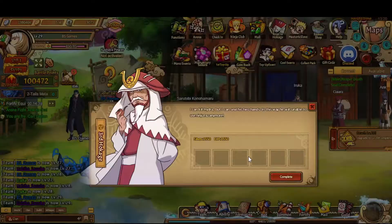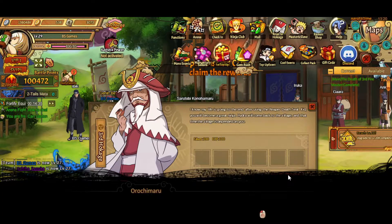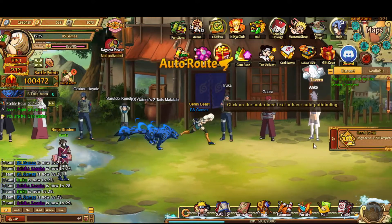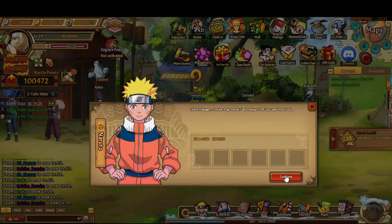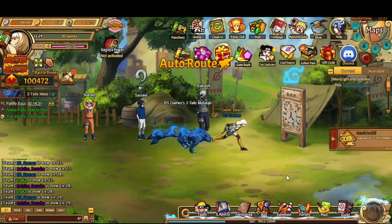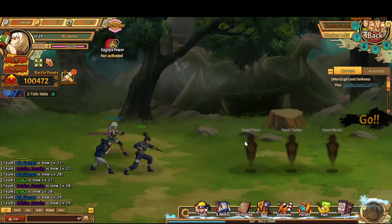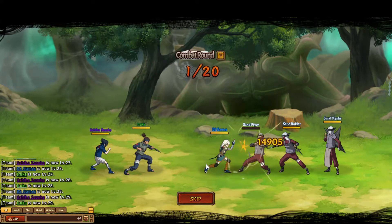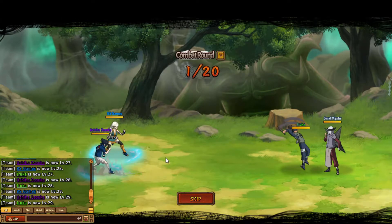Here we are at level 29 — getting so close. I'm excited. Level 30: I unlock Madara, he's really good, it opens up the game. The distance between level 30 and level 40 is pretty short. Here we go, doing more missions — come on, come on. It's starting to become two missions per main mission now. Everybody's at level 29.